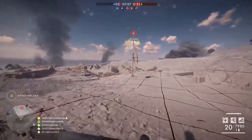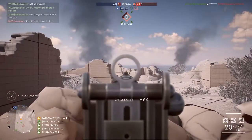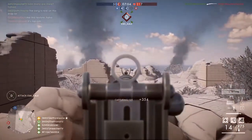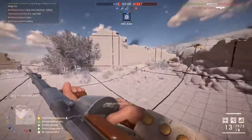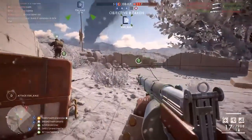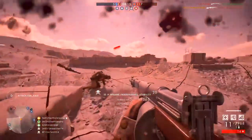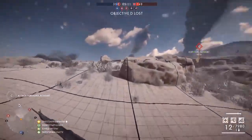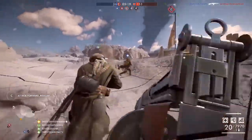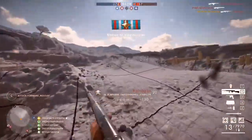Moving on to weapons, 6 new weapons were shown previously and it's now been confirmed that 6 is the final number for the Turning Tides DLC, at least for primary weapons. There will be two other melee weapons coming as well: the naval cutlass and the grappling hook. The 6 standard weapons are the M1917 Trench Carbine, the Maschinenpistole M1912 P16, the Farquhar Hill Rifle for the Medic, the M1917 Browning Machine Gun for the Support, the Carcano M91 Carbine, and the Type 38 Arasaka Rifles for the Scout class.